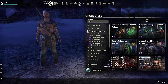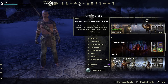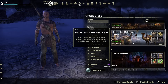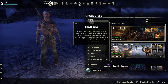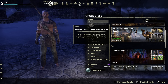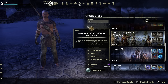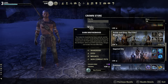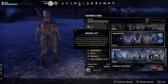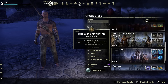So that's the ESO Crown Crates. Moving on to DLCs — you can buy content directly from the Crown Store. Most content like Dark Brotherhood and Thieves Guild is 2,000 crowns. This one's discounted — I think it's the first anniversary of the Thieves Guild. You can get all four DLCs for 5,500 crowns — not a bad price compared to the Gold Edition on Steam.